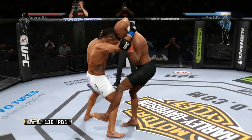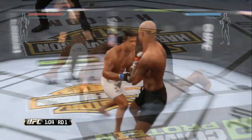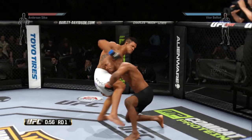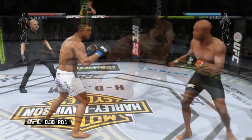I recommend only doing slams with Greco-Roman style fighters or straight-up wrestlers, just for authenticity. When you're going for takedowns you want to be creative, because it's easy to stop takedowns in EA Sports UFC. I wouldn't recommend going for straight takedowns — you've got to go for them when your opponent least expects it. I like to go for takedowns while in the clinch, mainly because my opponent won't be expecting it.